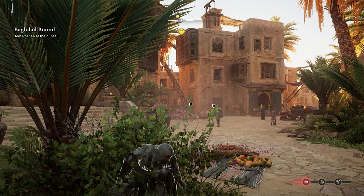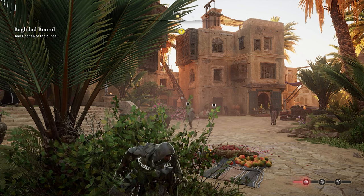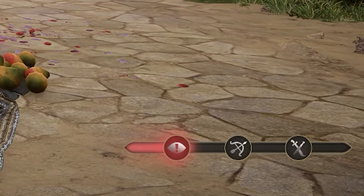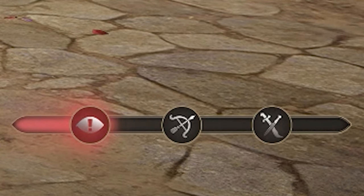Hello everyone. In order for you to find wanted posters, you first need to have notoriety. To tell how much notoriety you have, you need to look in the bottom right corner of your screen — there's going to be a bar down there. The more of that bar that's filled up with red, that'll indicate how much notoriety you have.